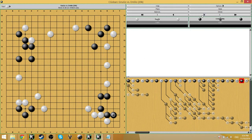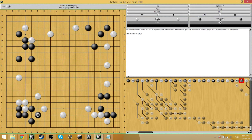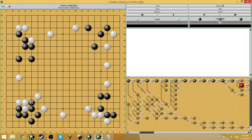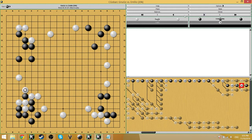White gets this big point. Now it's painful for black on the bottom right side. Emilio left a comment: 'I suspect this move is small, but one of my weaknesses is to value too much single stones because, as a chess player, I compare stones with pawns.' But in this case, this capture is actually very, very good and very big — similar to the R2 move from earlier. Not only is this a strong defensive move where the bottom left is completely alive, but it has follow-ups where if white plays somewhere else, black can cut and push and separate white into two different groups.